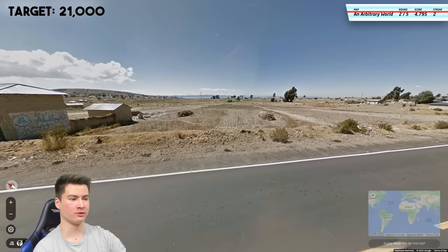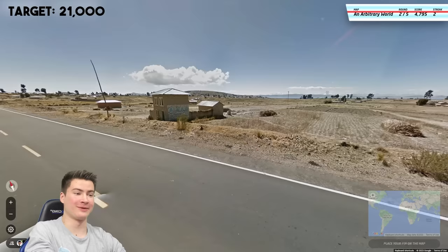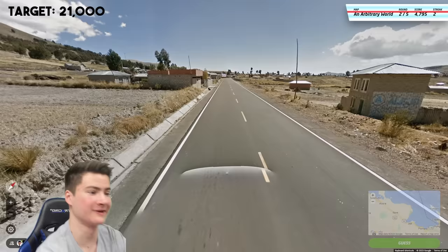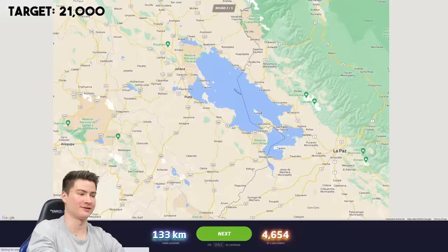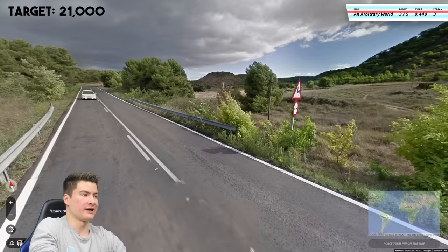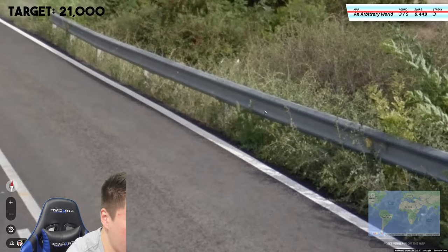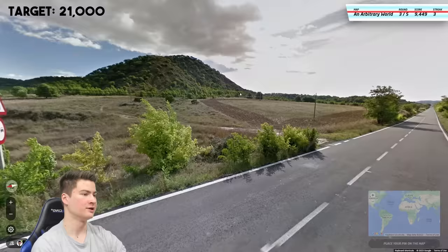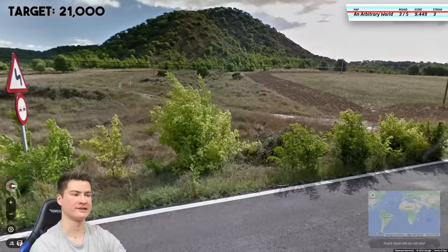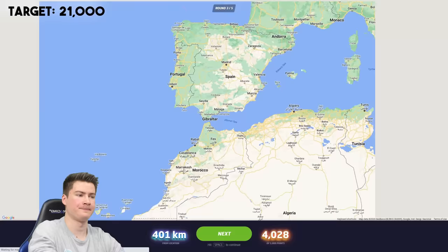Next one here looks like either Bolivia or Peru — reminds me of the Lake Titicaca area. Yeah, I think that is probably what this lake is. Beautiful spot, look at those mountains. The fact that we're looking East to the lake probably suggests we're on the Peru side. Let's click around Juliaca. It is still Peru — I'm on the wrong part of the lake, but we should be okay. Round three — I'm thinking Spain. We do have the yellow reflector guardrail, the Spanish pole top there. It's pretty green, not extremely semi-arid. Maybe a little more north or west — I'll go Salamanca. Okay, well it is north — that doesn't matter. We are okay for now. We have two more rounds, we need 21k — that's a little under 4k per round.